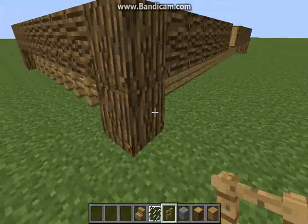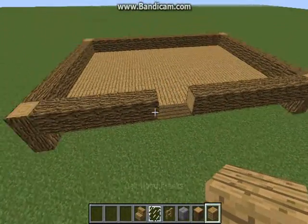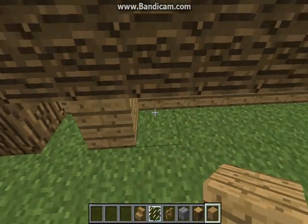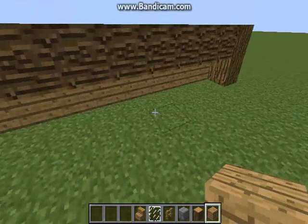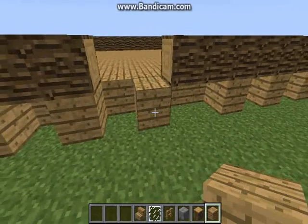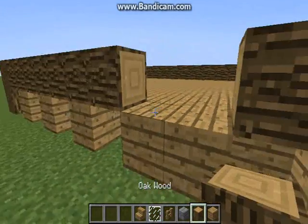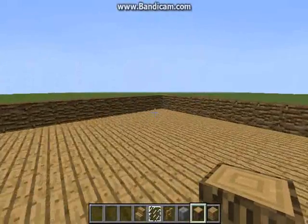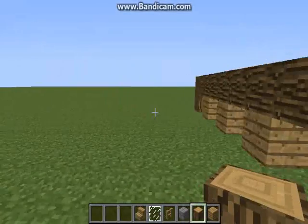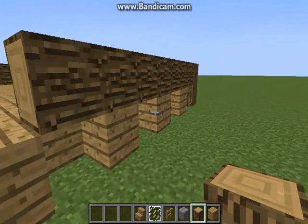That's pretty much done. Now what we're going to do is locate the center of our front. Basically, I'm going to count in three from one side and count in three from the other side, and I should have a place where these two meet perfectly — and there we go, that's the center of my front. This is going to be where the door is, where you walk in. So you can go ahead and break those marker blocks; they no longer serve any purpose.